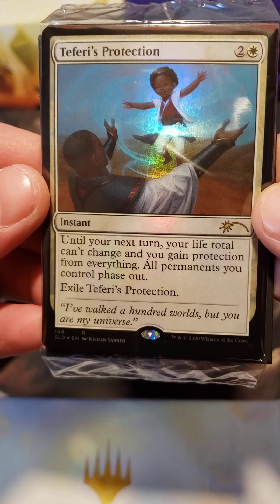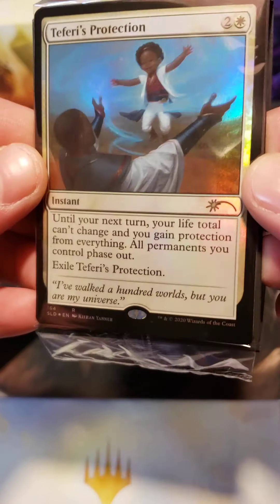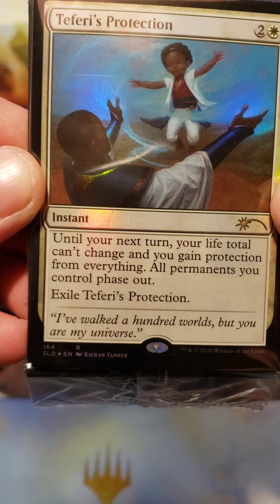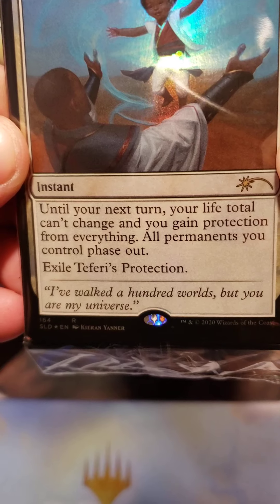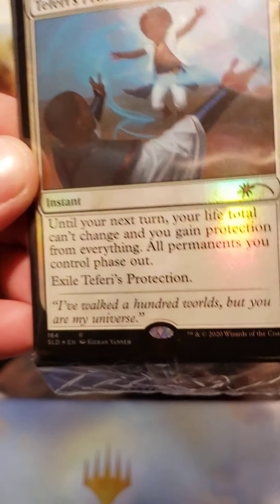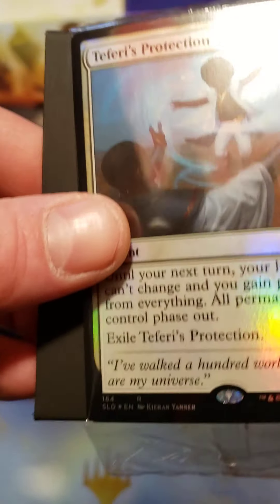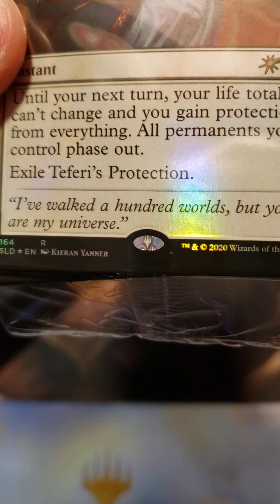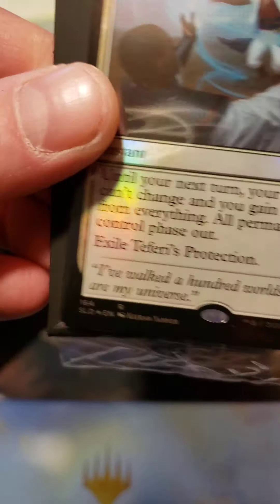Teferi's Protection — that's a great card. Two generic and a white. Instant. Until your next turn, your life total can't change, you gain protection from everything, all permanents you control phase out. Exile Teferi's Protection. What a good way to spend three mana. The flavor text: 'I've walked a hundred worlds, but you are my universe.' Nice, that's cool.